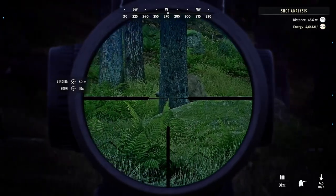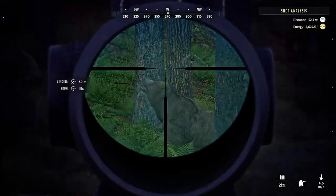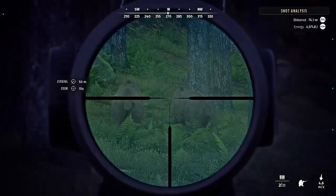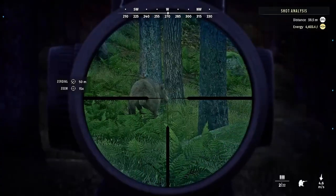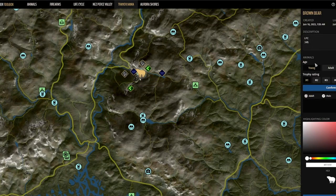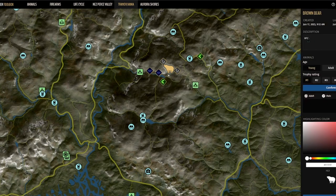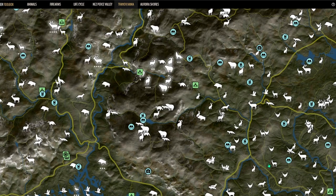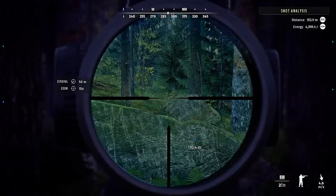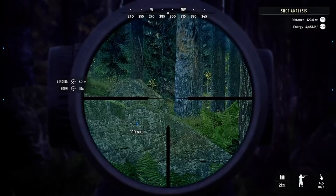Then go into your toolkit and keep track of that. If they're like a one-star adult bear and you can attract them with a high fitness call, you probably want to keep track of that in your toolkit and monitor that bear just in case it turns out to be a monster. But if it's attracted to a low fitness call, you're pretty well off just taking that animal out. This isn't a surefire method for every species, but with predators it seems to be pretty spot on.